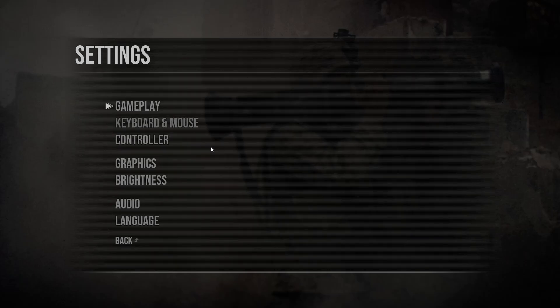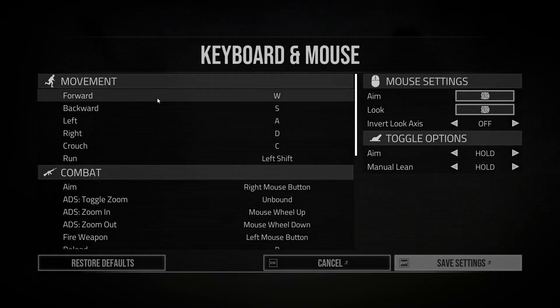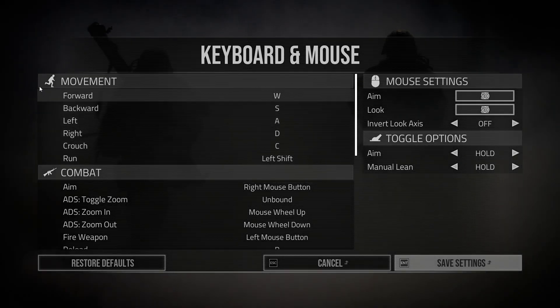Hello guys and welcome to my first video like this on this channel. I will show you my key bindings in the game Six Days in Fallujah. Let's go — keyboard and mouse. On the movement section...